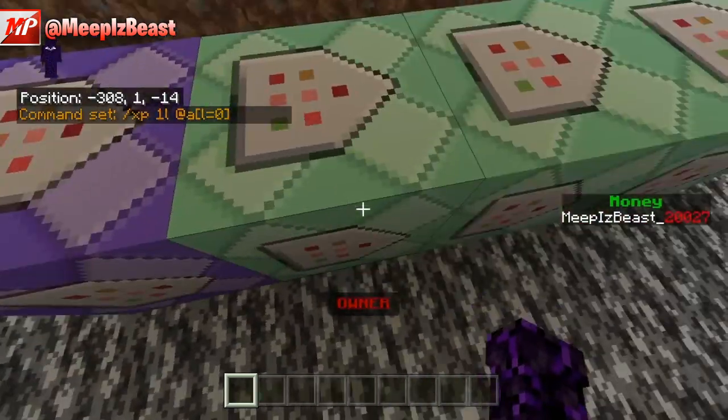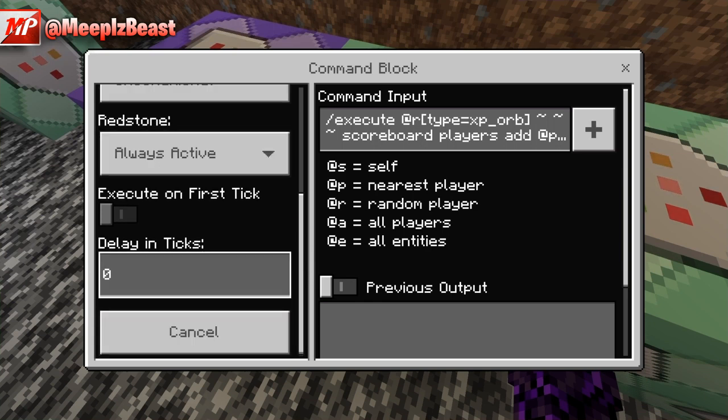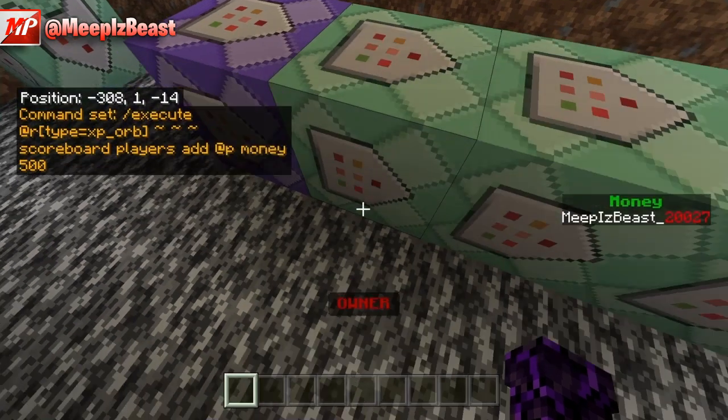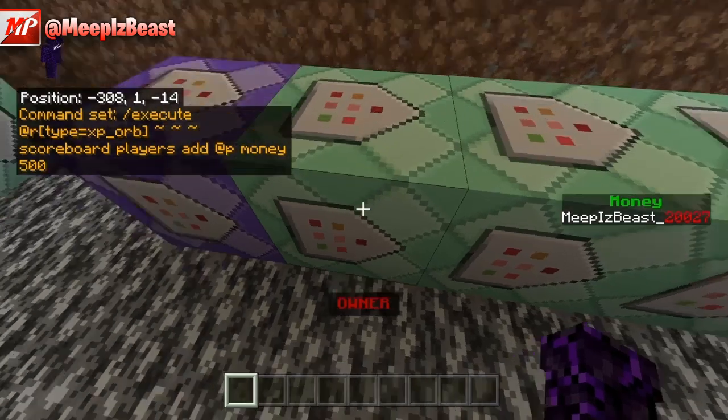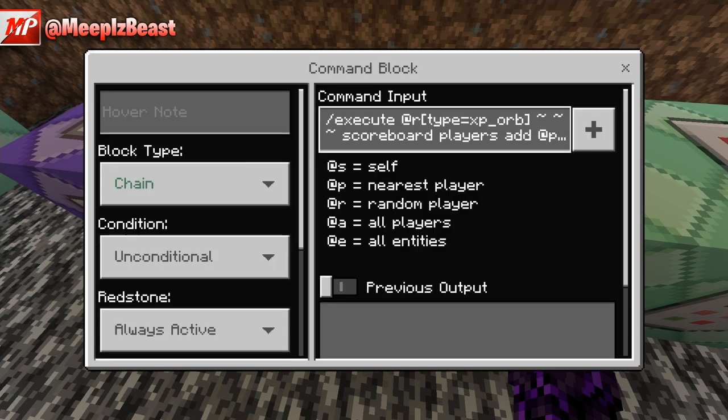The next one is Chain, Unconditional, Always Active, delay in ticks is 0, Execute on first tick is disabled. The command detects at random type XP orb, then runs: scoreboard players add @p money 500 — where 'money' is the objective name for your scoreboard or points, and 500 is how many points each player gets per kill.